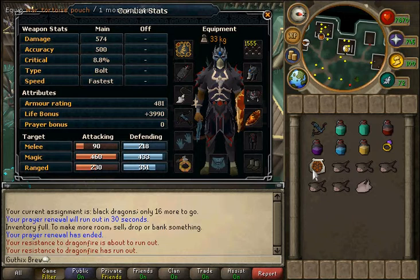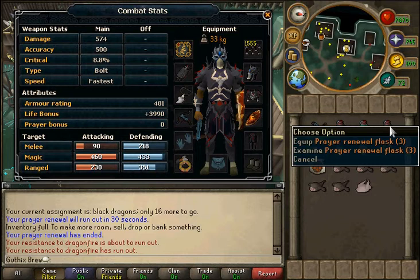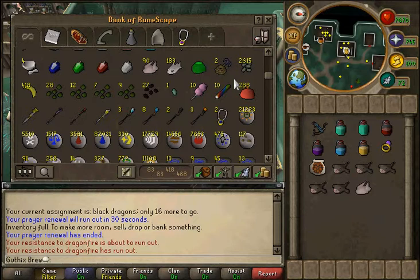The main things you want are a Dragonfire Shield, a War Tortoise pouch or any familiar that can hold items if you want to get the most kills and collect all your items to take back to bank. You want about two prayer potions depending on how many kills you've got left. Also a prayer renewal flask, anti-fire, ranging flask, super defence, ring of slaying or enchanted gem, and I'm using broad bolts.